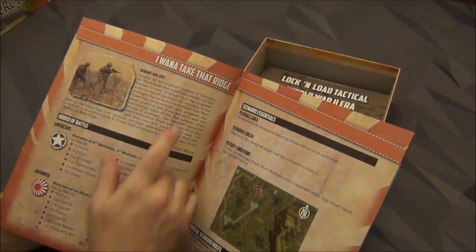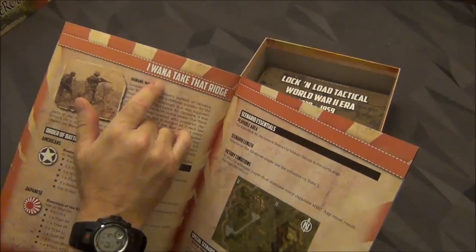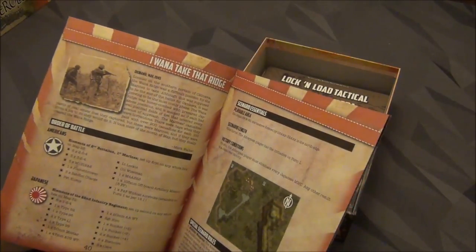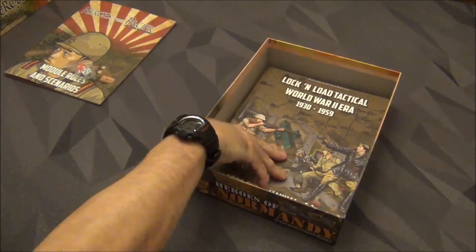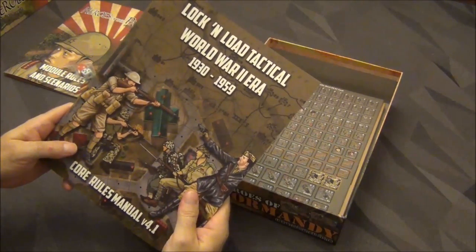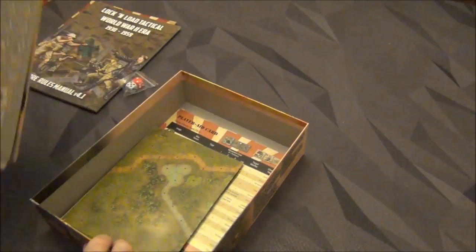I got a kick out of this one — 'I Want That Ridge,' and you may think WANA is misspelled if you don't know about Okinawa, but WANA Ridge is in Okinawa. Pretty clever name for a scenario. So that's the Module Rules, and you have the Core Rules Manual which everybody already knows about if you've played Lock and Load Tactical.